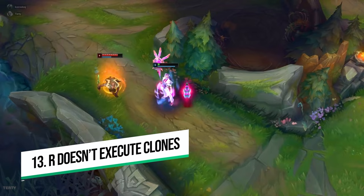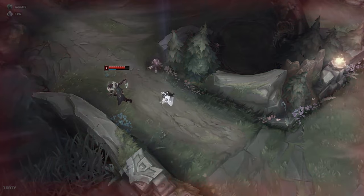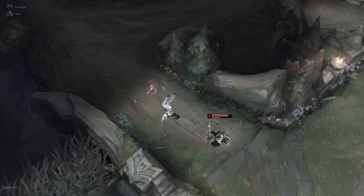Number thirteen: your R doesn't execute clones and does not reset if you try to ult a target in zombie state. Stuff like Renata W is very strong against Pyke, so you need to keep track of these cooldowns in team fights.